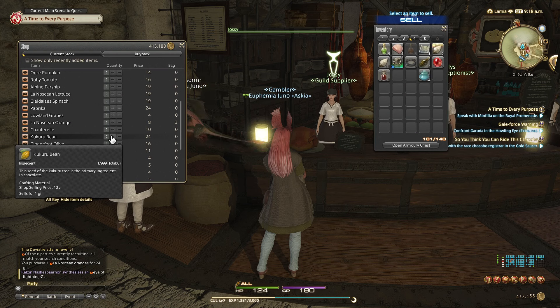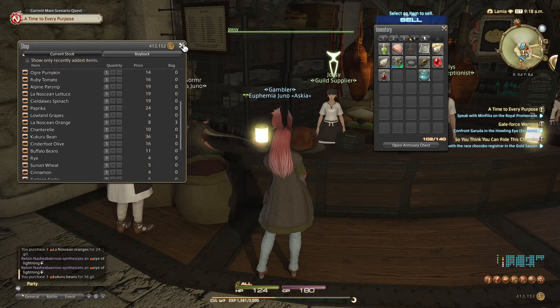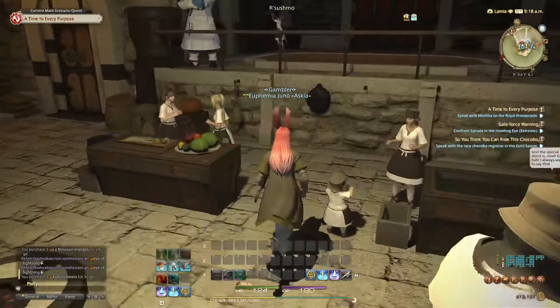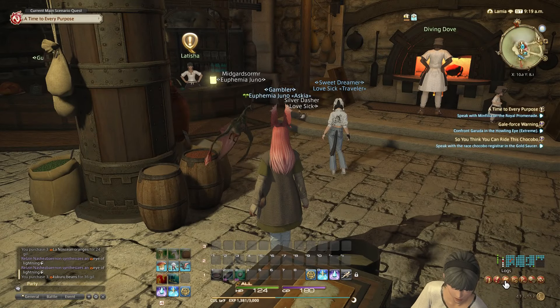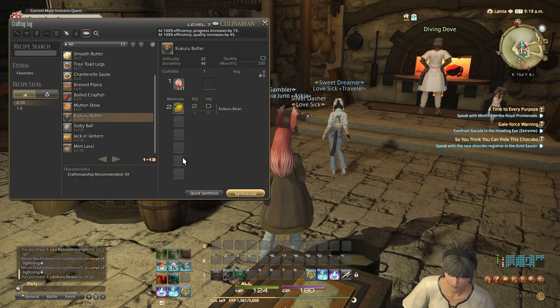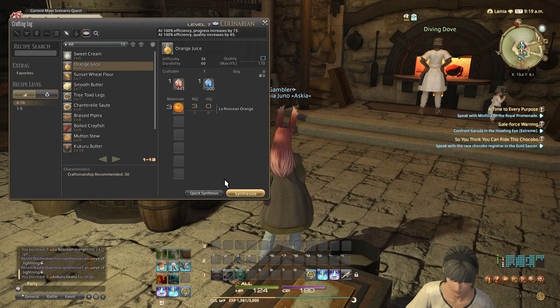I think it was three again. That's pretty pricey. We'll go ahead and go over here to cook. Crafting log — we'll do orange juice.